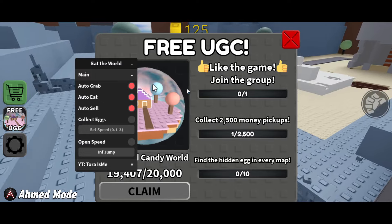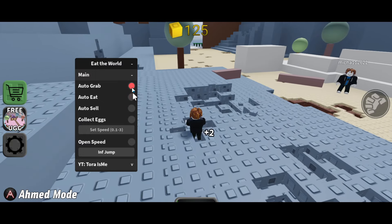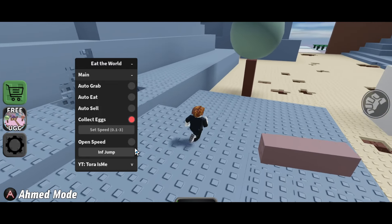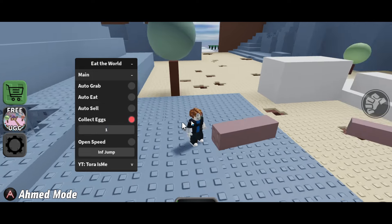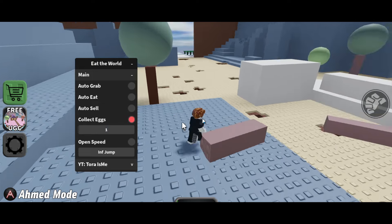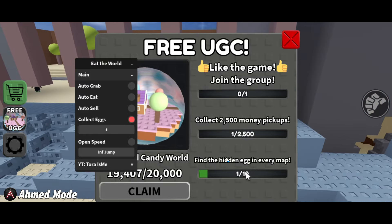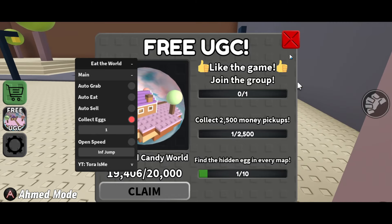There's also a collect eggs feature, which is for the UGC item. You press here, disable auto grab for a second, and turn on collect eggs. Set the speed — let's make it one — and start. As you can see, we got one egg. That's basically how the script works.